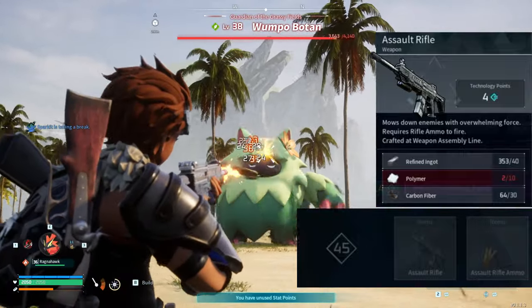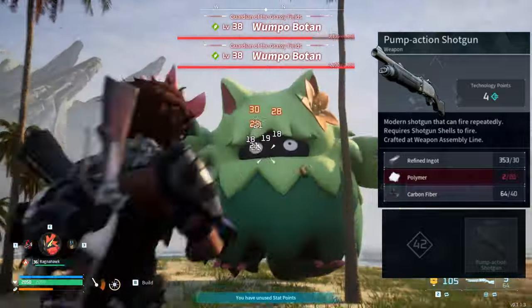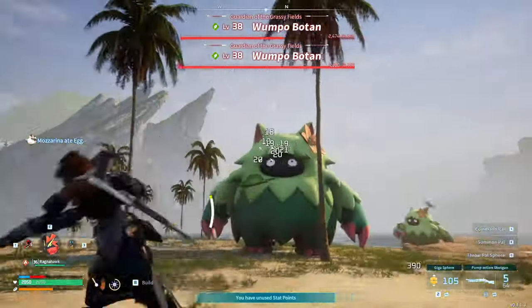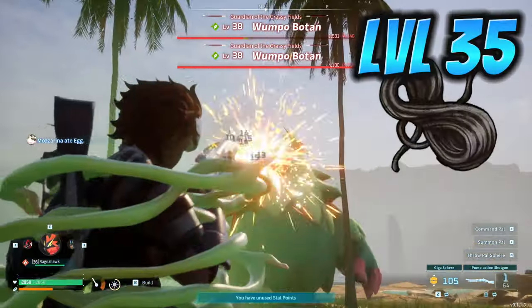The assault rifle is one of the best weapons in the game but doesn't unlock until level 45. The pump action shotgun is also very good but still not until level 42. But what if I told you we can get it as early as level 35 once we unlock carbon fiber.